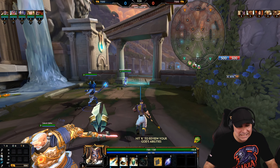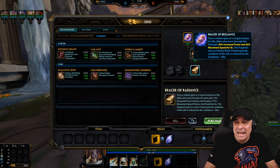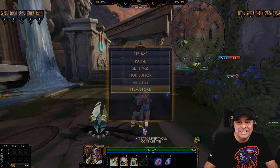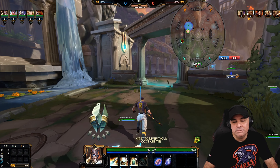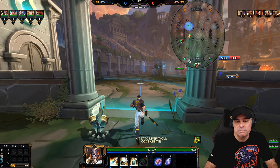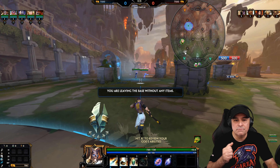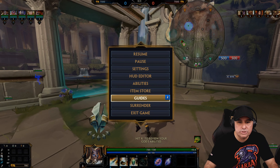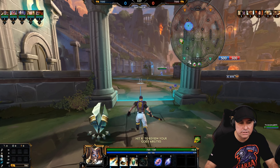Here we go with our Season 9 build for Heimdallr. Now I have not played Heimdallr since I think 8.7, like right before we lost Boots, so he was definitely due for an update. Heimdallr is a very unique god for the simple fact that he has a very heavy hand — he has some really nice cleaves — but unfortunately he doesn't have some of the escapes that other gods have.